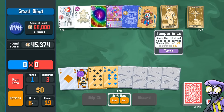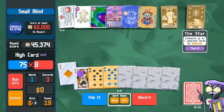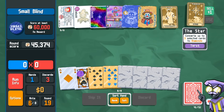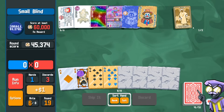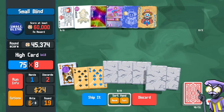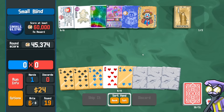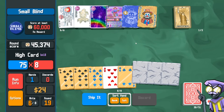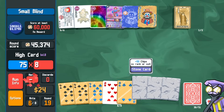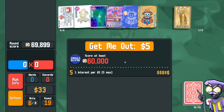Temperance gives me 20 bucks. I'm going to use the trading card. I'm going to use the star, then sell the star. I'm also going to get a tarot card from the purple seal. Let's use the temperance so we get maxed out interest. Snap off the ace, discard the purple seal. We get a magician, which we don't care about. Draw some more gold cards. We can play three stone cards. We don't care about this magician — we're not going to get any tarot cards from the vagabond. Let's ship it.